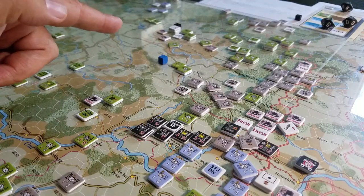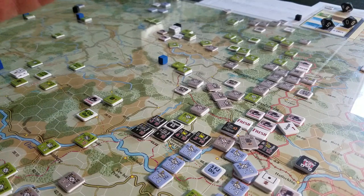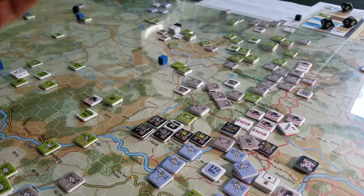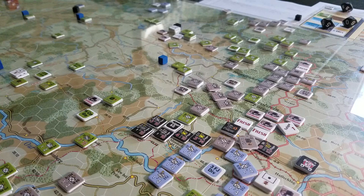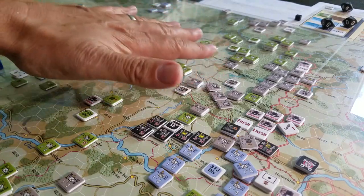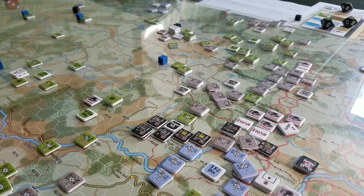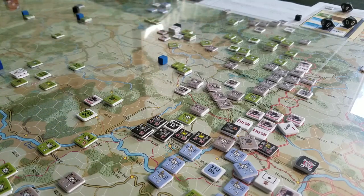I got a little fixated on bouncing headquarters. I bounced the 99th Infantry headquarters and then bounced it again along with the 2nd Infantry headquarters, thinking that was going to be really cool because it removes prepared defense. But what's the net impact? The formation whose headquarters was bounced loses the DRM on combat results for the balance of the turn. It's probably worth doing, but it's not worth putting yourself in a difficult situation over.